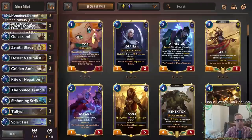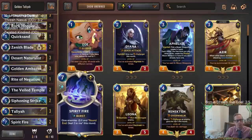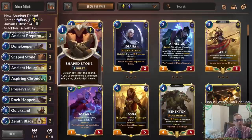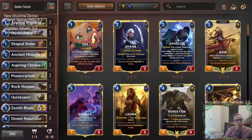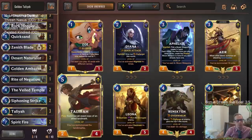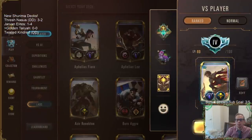So that's the deck - a bunch of landmarks, a bunch of cool Shurima cards, finishing out with Talia and drawing more Talias with the Golden Ambassador. Let's give it a try and go play our five games in ranked.